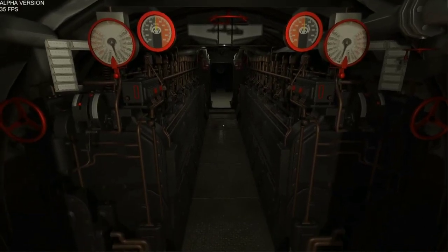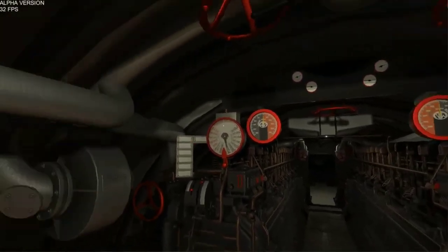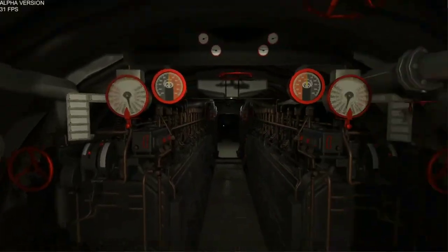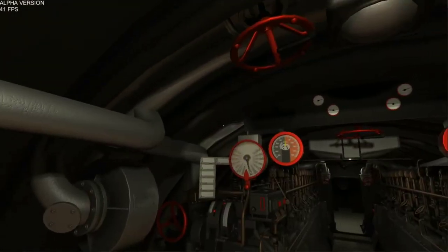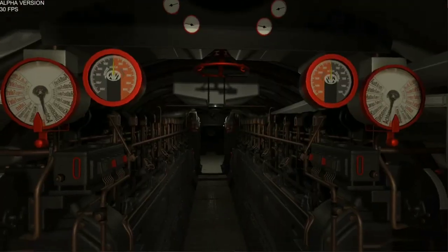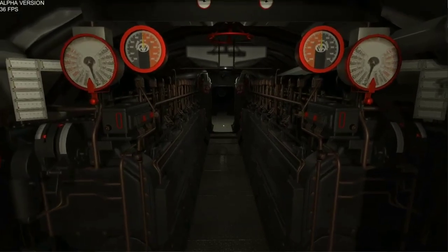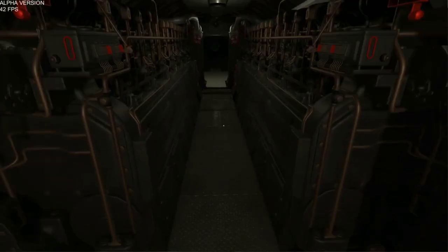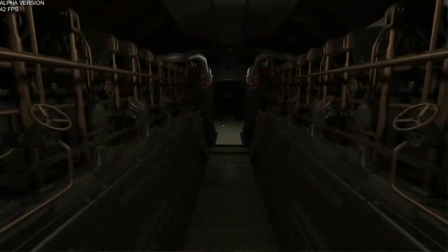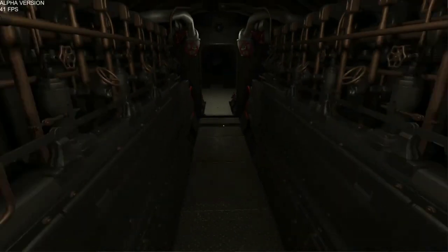I've added a lot of reflection probes and light probes throughout the scene. What this means is the lighting looks even better than before. You can see the cast shadows on all of the objects and the lighting looks a little bit better. With the reflection probes I'm able to basically compute how the lighting will bounce off of one material onto another, which just adds to the atmosphere inside the sub pretty significantly in my opinion.